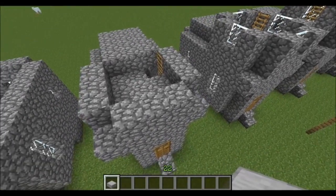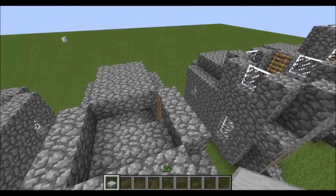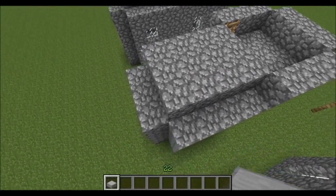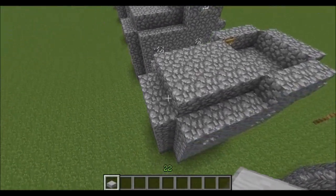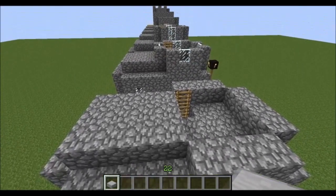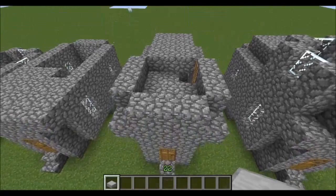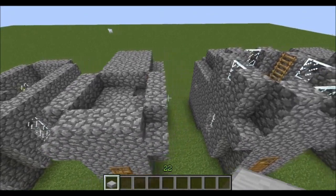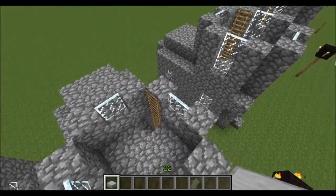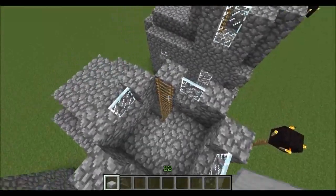So now we're going to start building the tower. We want three along at the front and the two sides. And then at the back here, we're also going to want three along, and we're going to want to bring that all the way out to the back. So you've got a four by three lid here — this will act as the roof for the back. And then on to the next level, we're going to start putting our windows in. Put your windows in the middle of each wall, build your cobblestone up, and keep placing your ladders.